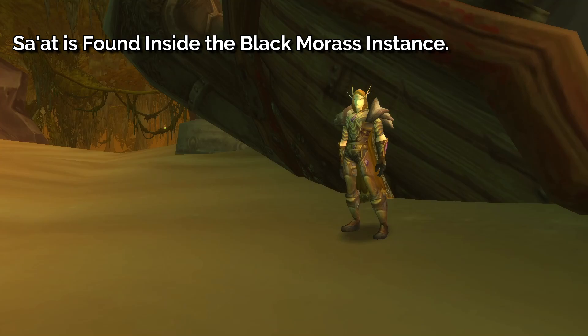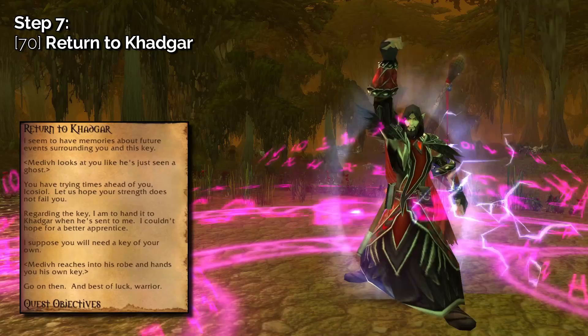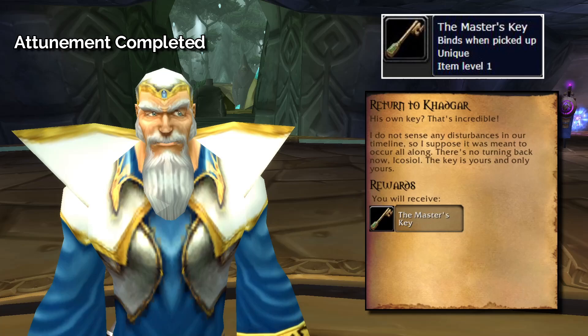Once you're in the Black Morass, speak to Medivh to begin the opening of the Dark Portal event. Complete the Black Morass and speak to Medivh to turn in your quest and receive your final quest, Return to Khadgar. Turn this in to receive the Master's Key, and another quest called The Violet Eye that continues the Karazhan questline. Congratulations on completing your attunement for entry into Karazhan.